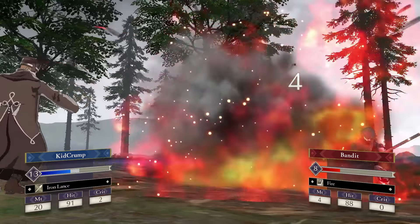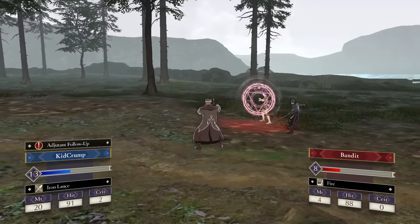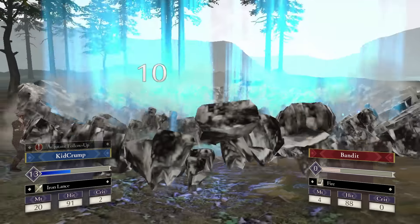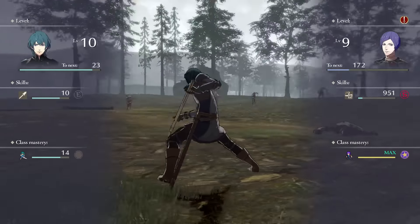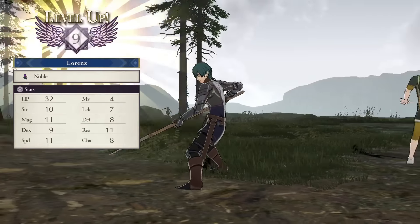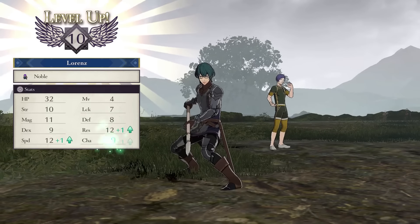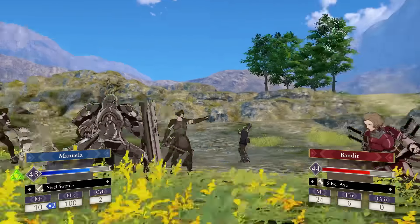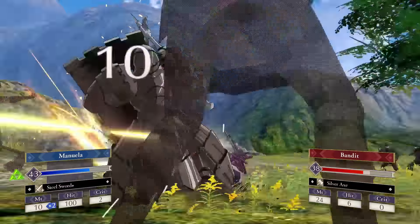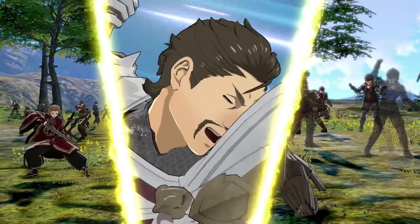This game divides their benefits into three categories, which are dependent on the adjutant's current equipped class. Guard adjutants are available for the Brawler, Armored Knight, Grappler, Fortress Knight, Great Knight, Armored Lord, and Emperor classes. Healing adjutants are available for the Monk, Priest, Bishop, and Holy Knight classes. And attack adjutants are available for everybody else.